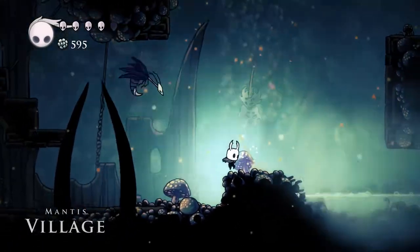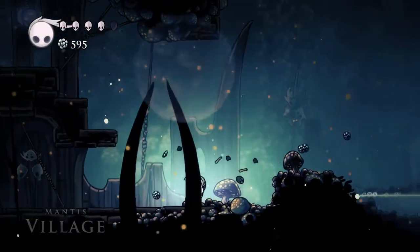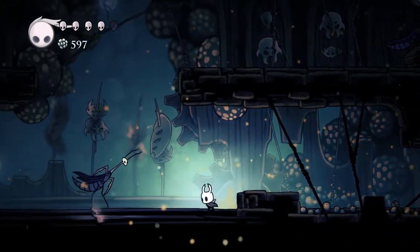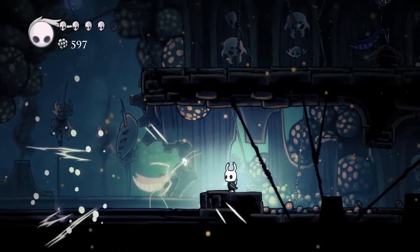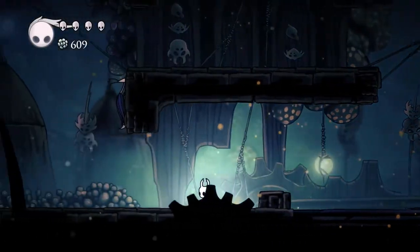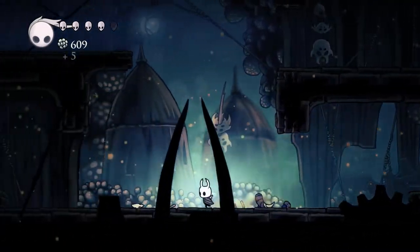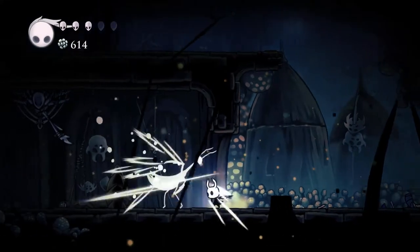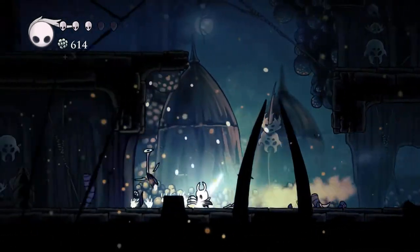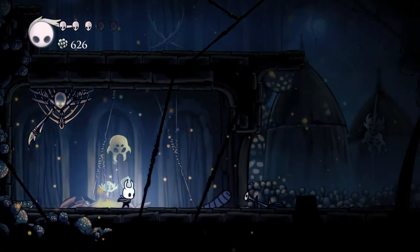That went quite well. What's through here? Mantis Village. Interesting — so they are like a tribe. I wonder if this is the warrior-like tribe that the lady was talking about. That would make sense. So if you can get past by a step, that's actually better. Those are easy enough. Judicious use of dashing is important here. So we've cleared that.